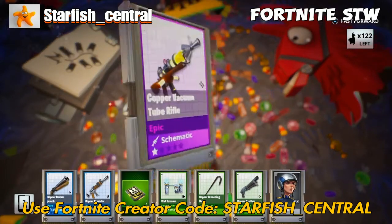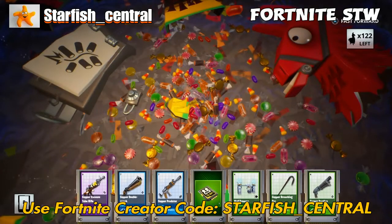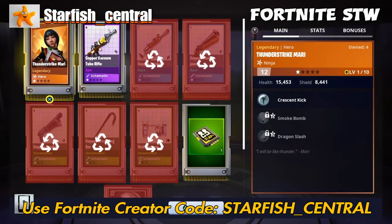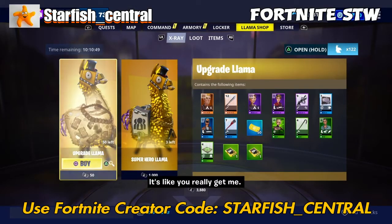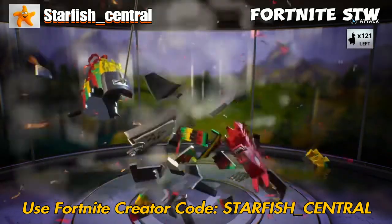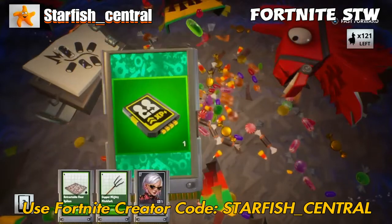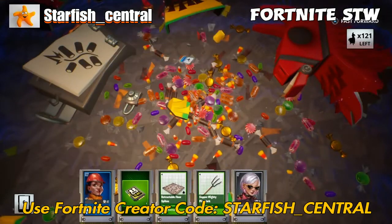I was actually bored today, so I was helping some random people with their storm shield defences — did a good few of those, about eight at least. Because you get the mini reward llamas for doing those, which are good to save up as a little piggy bank if you ever run out of gold — just go and open a load of mini reward llamas.